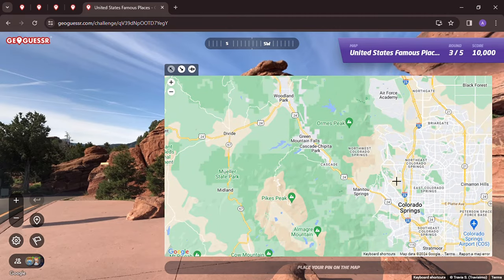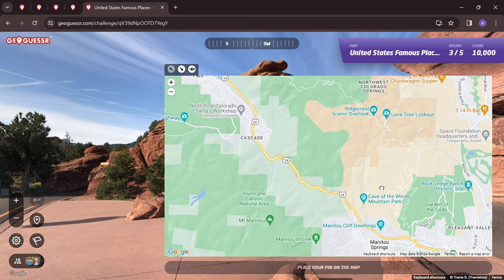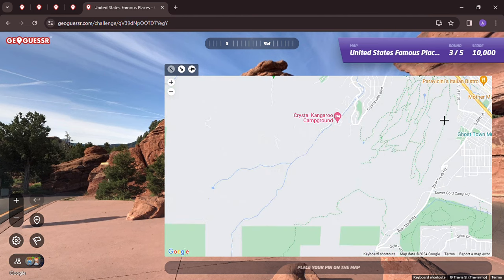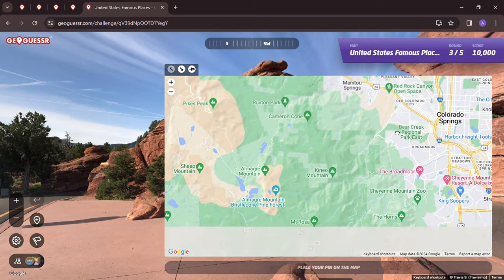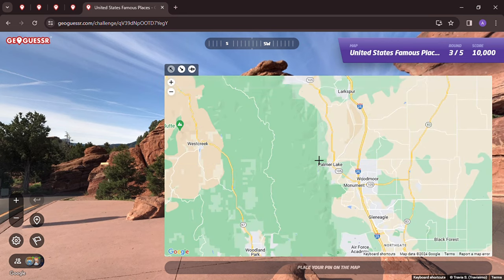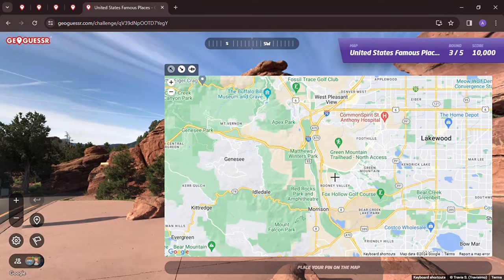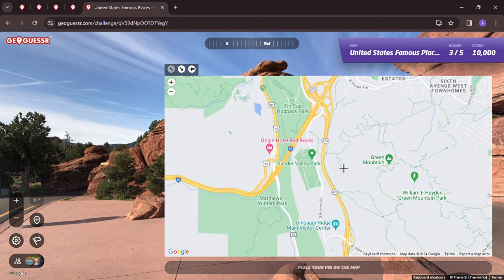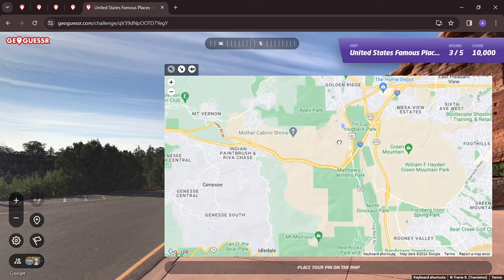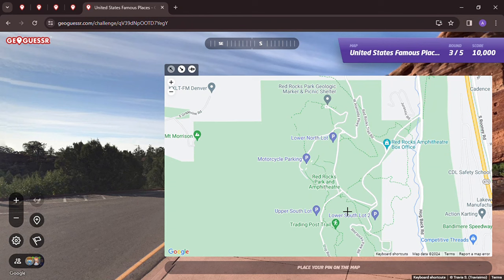I think it's Red Rocks in this part of Colorado near Denver. We could also be around Pikes Peak — Red Rock Canyon. I've been to the Broadmoor, which is a very nice place, and I've been to the top of Pikes Peak. The Red Rocks amphitheater is west of Denver in this area somewhere. Red Rocks — I don't know if this is it though.